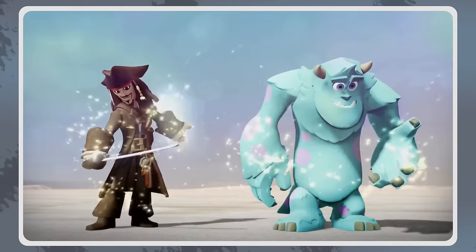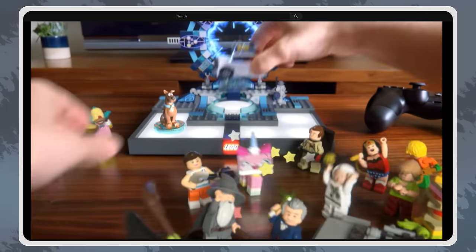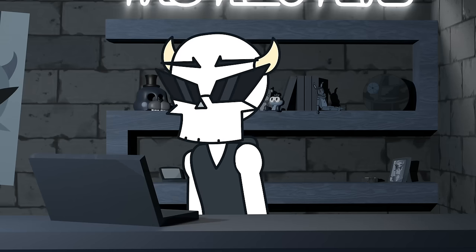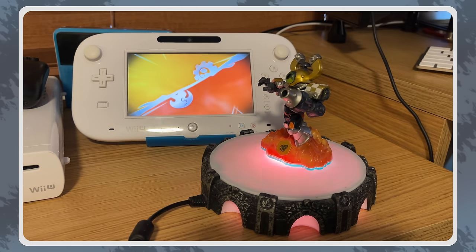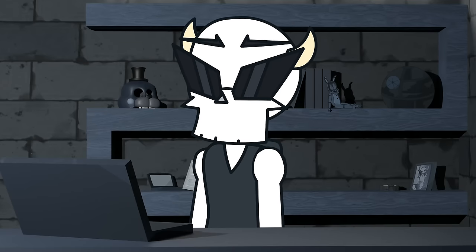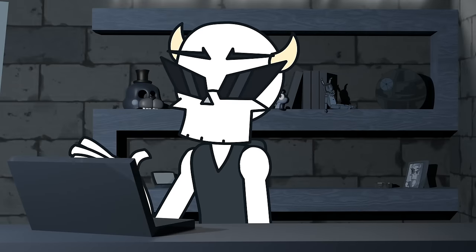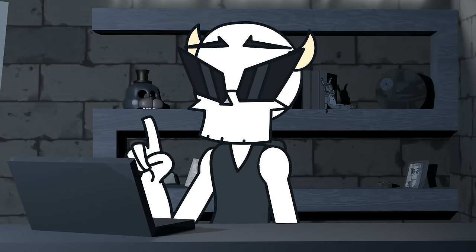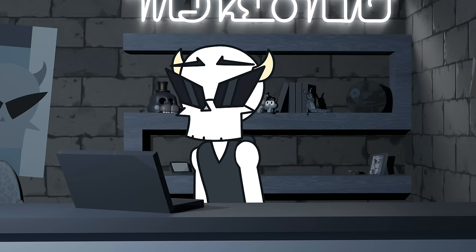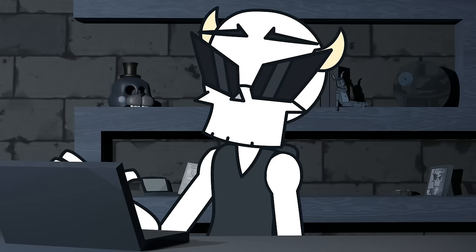Like every toys-to-life game, in order to use your characters on your console, you need a platform of sorts — like the infinity platform, or the dimensions portal, or the portal of power. And while most games just needed one portal and that's it, Skylanders was not most games. The portal of power is essentially an NFC reader and a fancy chassis. You know how you use something like Apple Pay or use an amiibo on a Switch? This is basically that, but it is a lot stronger, allowing for faster read and write speeds and a larger field of detection.